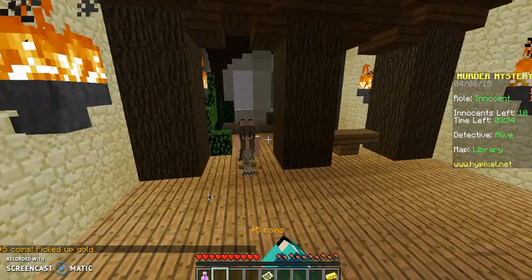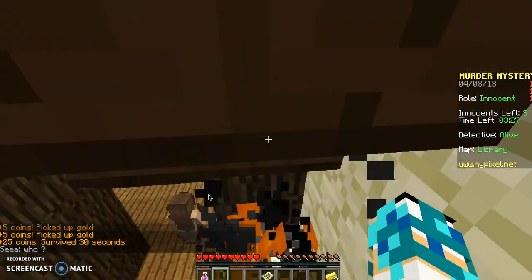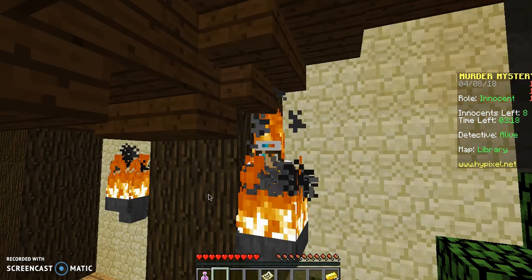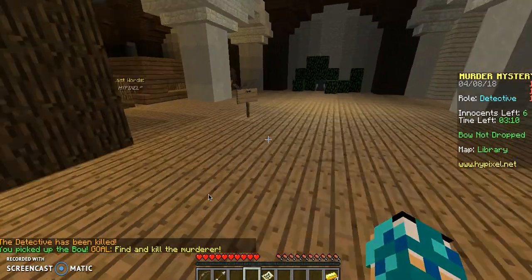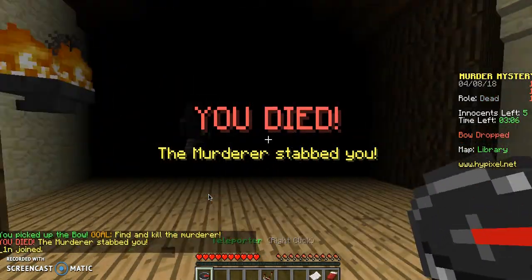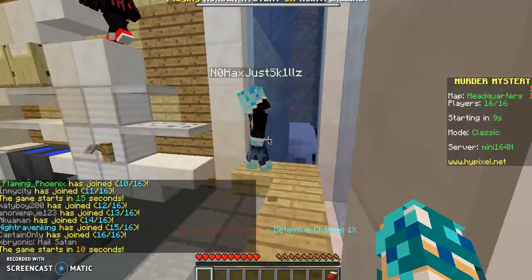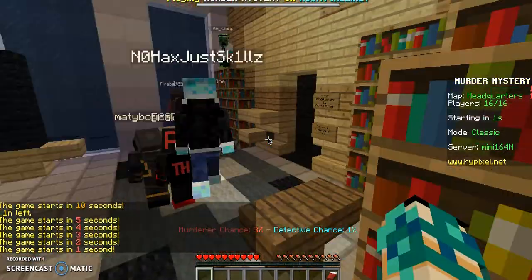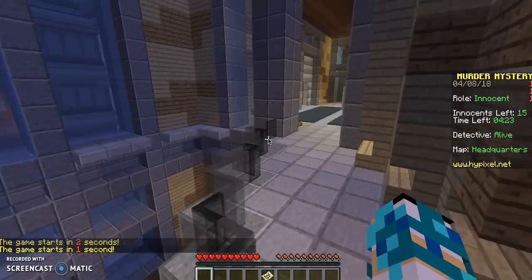I also want to give tips to people who end up being the detective. Detective tips: usually you don't really need gold. Gold is - I'm sure everyone loves picking up gold, like villagers love their emeralds - but as the detective, especially on a map like this, gold is worthless. You can't use it for anything because you already have a bow, and you can't get another bow. So it just kind of piles up with nothing to do with it. I would let those other friends of yours, or just people, have a shot at the gold.